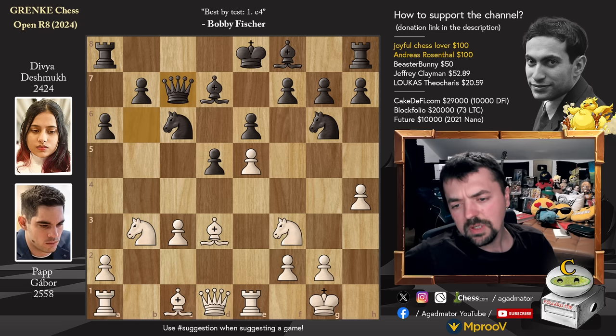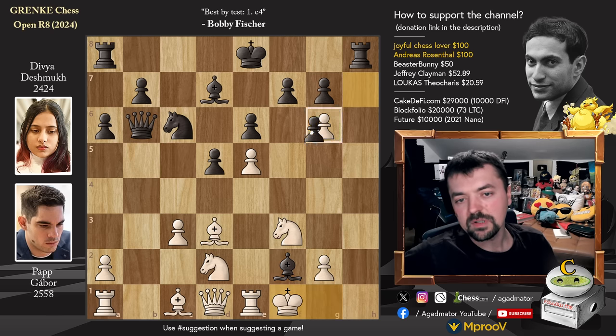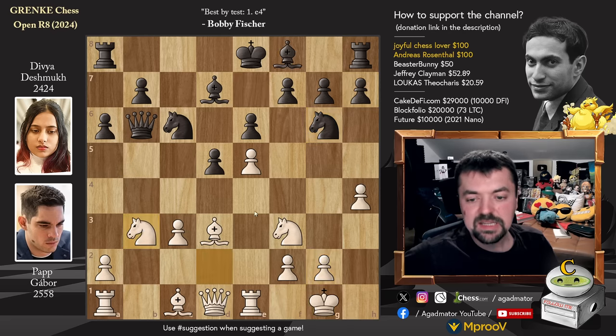The reason H5 is so weak, giving Black such a strong position, is Bishop to C5. Now look at this — if you capture, Bishop captures on F2 with check. If you go to H1, then just captures, opens up the Rook. And if you go King to F1, then just captures, Rook to H1 coming next — this is a loss for White. So that's why Knight to B3 has to be played.